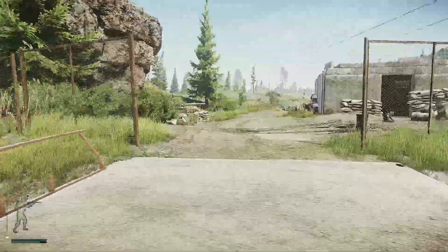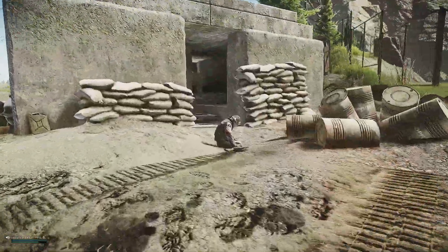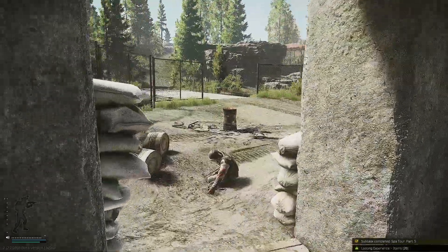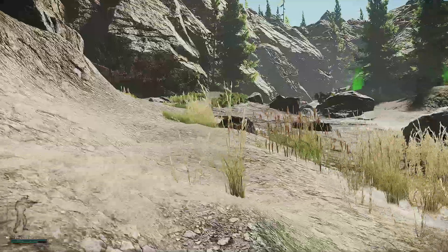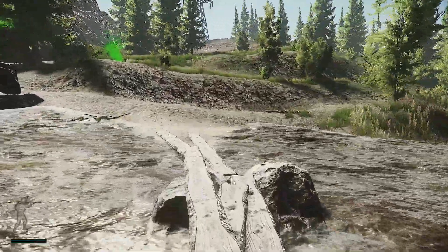Spa tour part 5. All that you need to do: you go to the shoreline, you go to this bunker which was in the old days in extraction, get this key from the chair, and then you go towards the extraction. Just make sure that you survive, because if you don't you're gonna lose the quest item of course and you'll have to go into the game again.